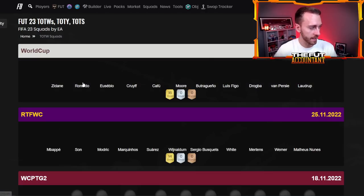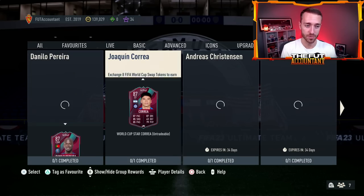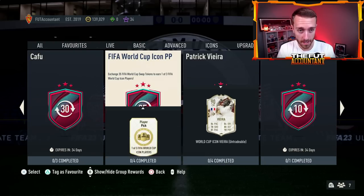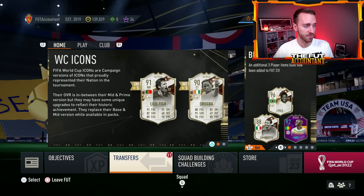This seems to be Team 2 of the World Cup icons. Team 1 was more top-heavy with Zidane, R9, Cruyff, and Eusebio — some really big cards. This next team feels like there are a lot of cards that will be between 300k and a million coins instead of multiple billion coins. Something to recognize. Also, if you've been saving your 35-swap tokens for the World Cup icon player pick, those cards are going to be out tomorrow. You'll finally be able to get them through that pick, and Team 2 cards should also be available since they weren't in those picks yet.